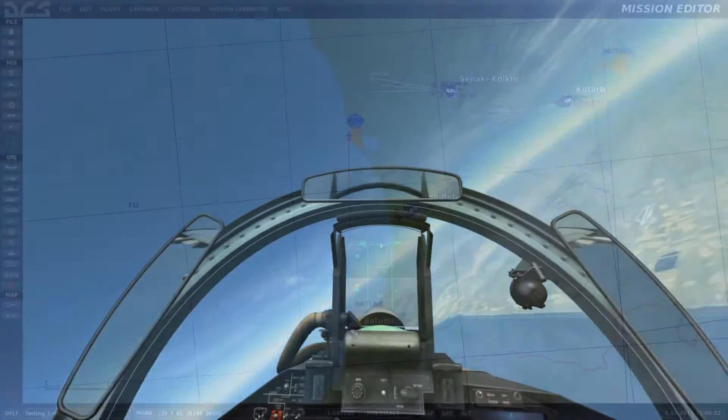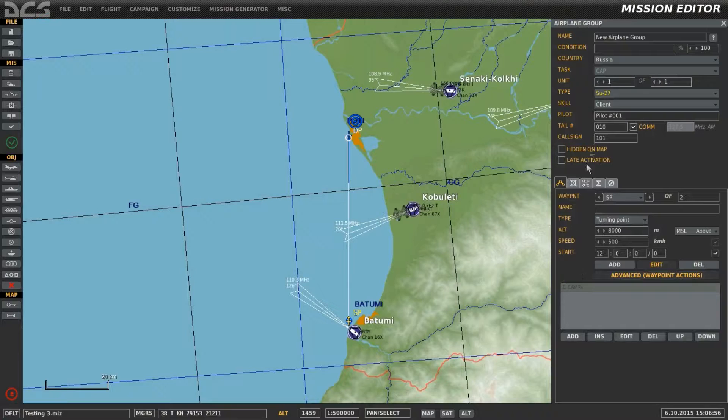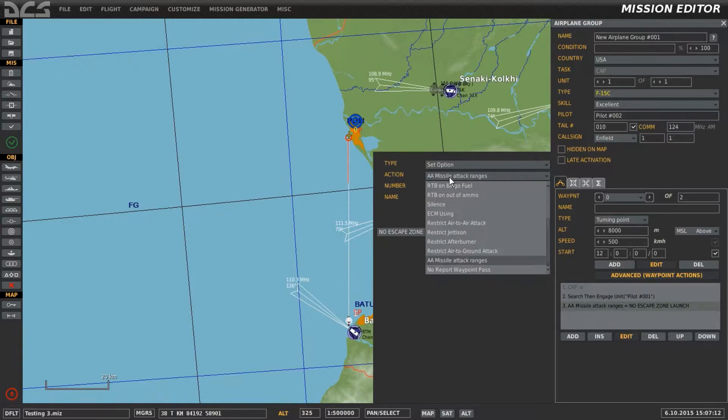We'll set this example up one more time, but this time around we'll make the change to the launch ranges for the AI. So we're able to see the SU-27 is going up against the AI F-15 again. This time around, I've added an advanced waypoint action — the type: set option, action: air-to-air missile attack ranges.